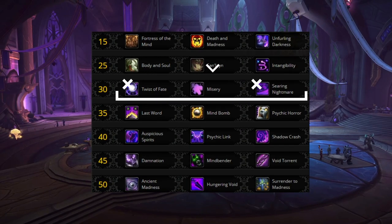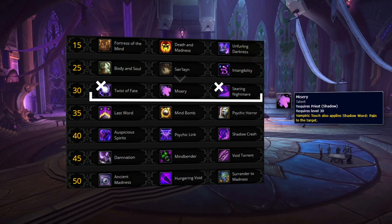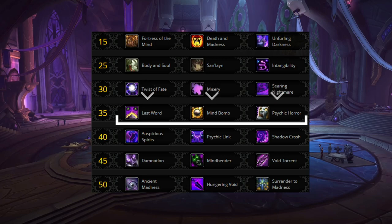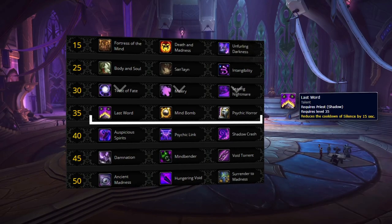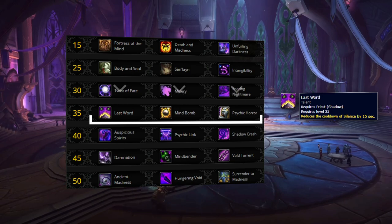On the level 30 row, it's all about Misery. As we mentioned, this not only has great synergy with Unfurling Darkness, but will also save you a huge amount of globals over the course of a game, as applying Vampiric Touch will also put up Shadow Word: Pain. The next row allows us to pick between some different forms of crowd control — all three are valid options. Last Word can be great for any composition where your silence is your main win condition, for example when playing with a class that brings consistent stuns and you're wanting to kill healers.